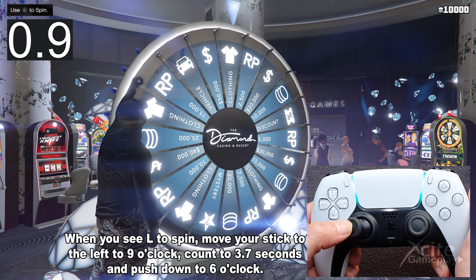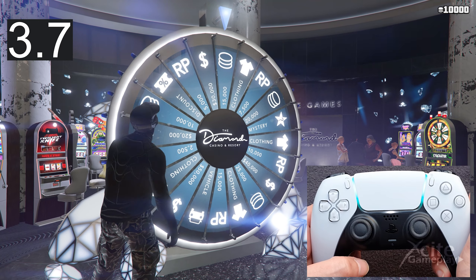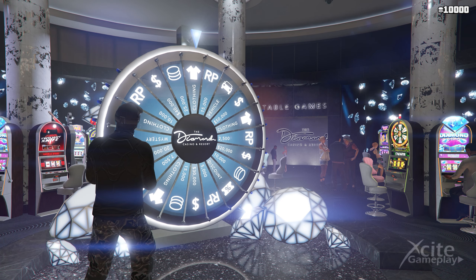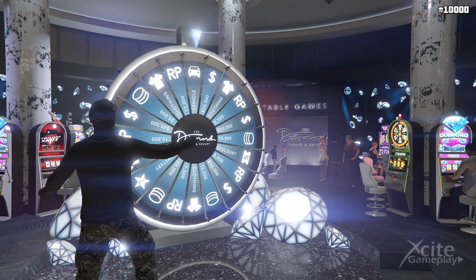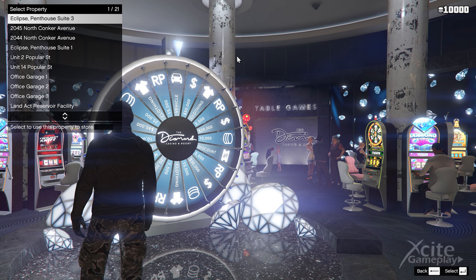Count to 3.7 seconds and push down to six o'clock. The wheel will spin very slow but just enough to land exactly on the car. When you see you're not going to hit the car, unplug your internet or close the app. With this trick you can spin over and over again until you win the vehicle.